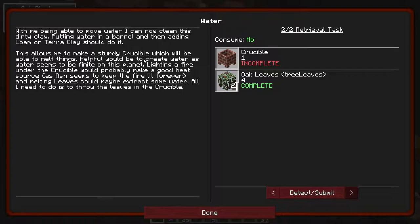This would helpfully be to create water, as water seems to be finite on this planet. Lighting a fire under the crucible would probably make it a good heat source, as ash seems to keep the fire lit forever. And melting leaves could maybe extract some water — all I need to do is throw the leaves in the crucible.